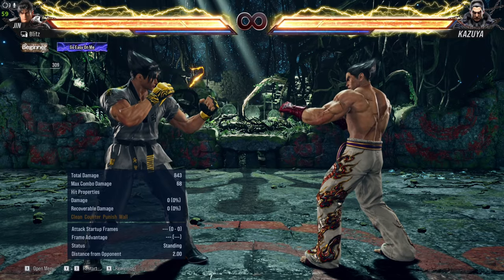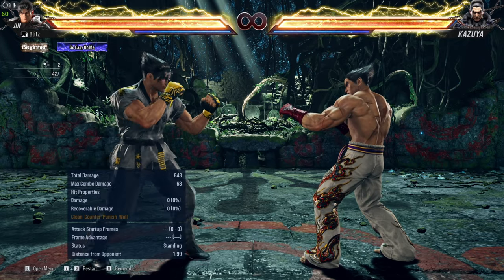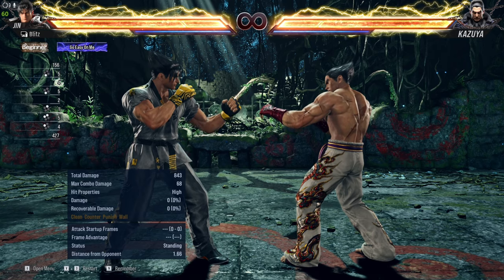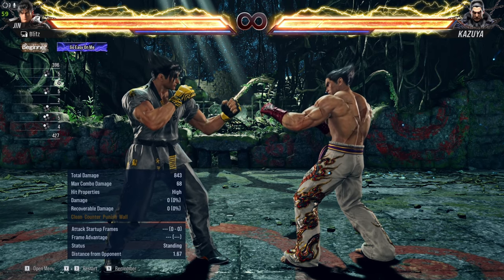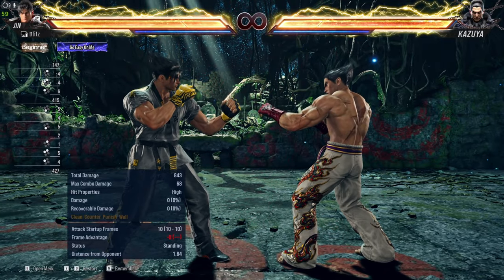If you're playing at really high levels you would know that Jin's 1,2,3 is interruptible. So if your opponent is very talented and knows his matchup, you would probably want to do 1,2 and then follow it up with an up-forward 2.